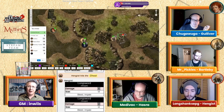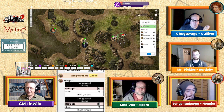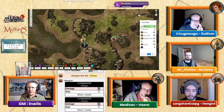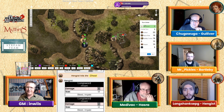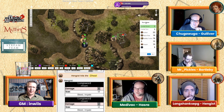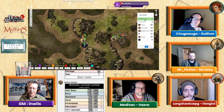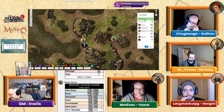Turn three — Gulliver dithered last turn, so what would you like to do? He moves over to stand next to Bartleby. He pulled back when the spell didn't work, then dashed over. Bartleby sees Gulliver heading over. Hazra, do you have action points left? Yes — he'll thrust out with his spear again. It'll be easy to hit since the target is prone.